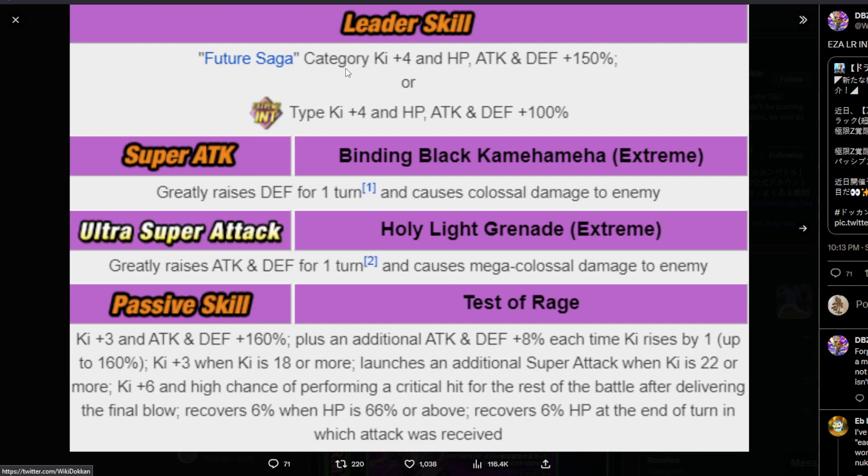So he leads Future Saga ki plus four, 150% to stats, ki plus four, 100% to stats to extreme class extreme end. He greatly raises defense for one turn on his 12 ki, greatly raises attack and defense for one turn on his 18 ki. Those are all 50% raises.